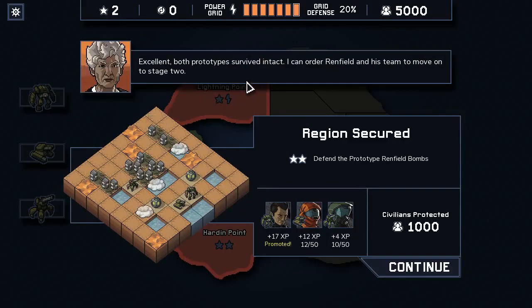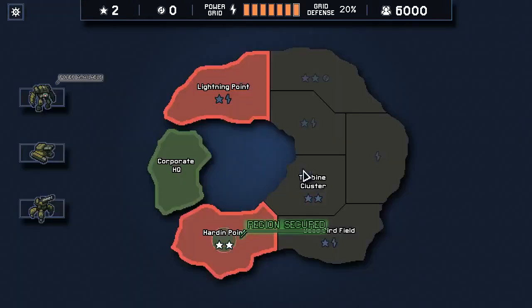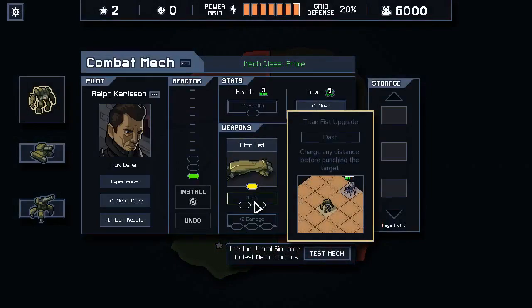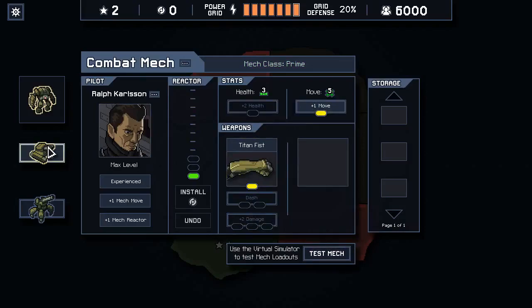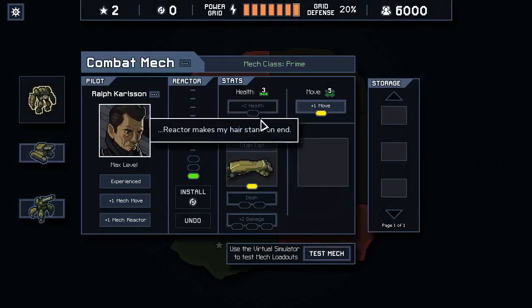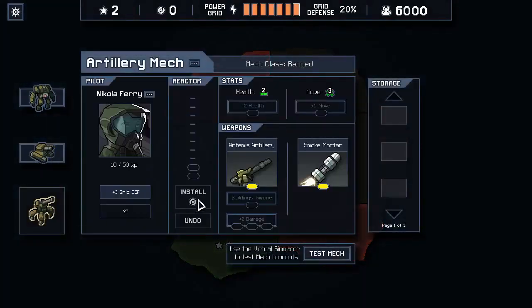We got promotions. Both prototypes survived intact. I can order Renfield and his team to move on to stage two, and we got plus one mech reactor. Piloted mech reactor increased by one, so we have two new power slots. We want to give ourselves dash - the question is do we dash now. I kind of like the ability to move, but I can't uninstall the reactor so if we get another reactor point we'll give it to him.